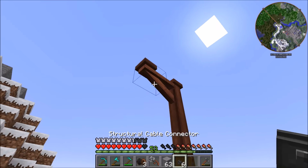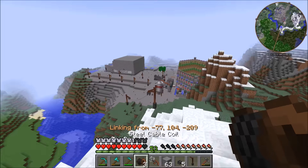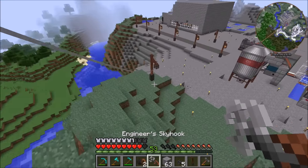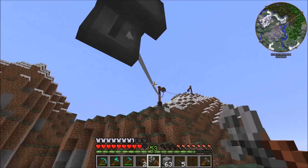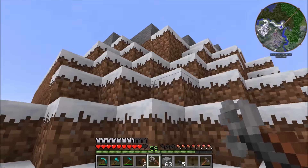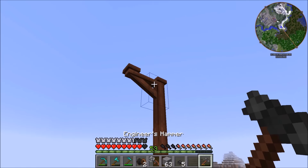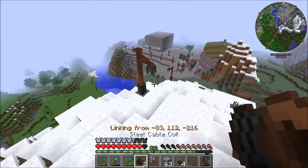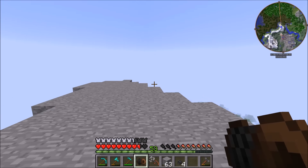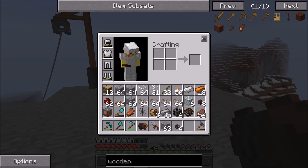So right-clicking and holding brings us all the way up — then it kicks us off. You need to jump on at a connection point; you can't click in the middle of the cable. We can rotate the connectors too — that's really cool, you can spin them to face any direction. Setting up the last connector gets us all the way up to an elevation of 110, with a nice view of everything up here.